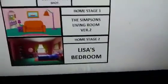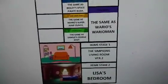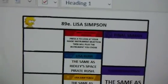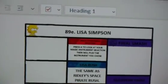Home stage number two is Lisa's bedroom. Next up, we have number 89 Echo Fighter: Lisa Simpson.